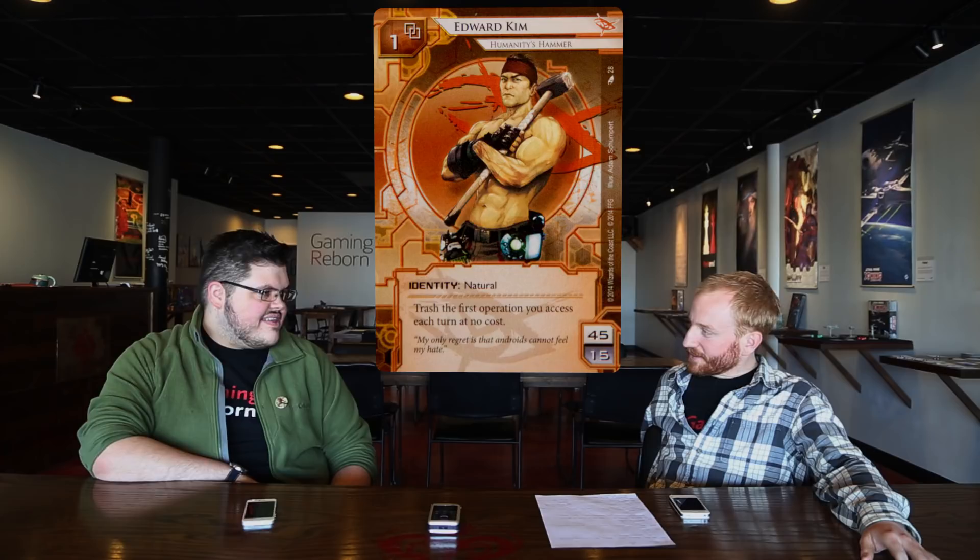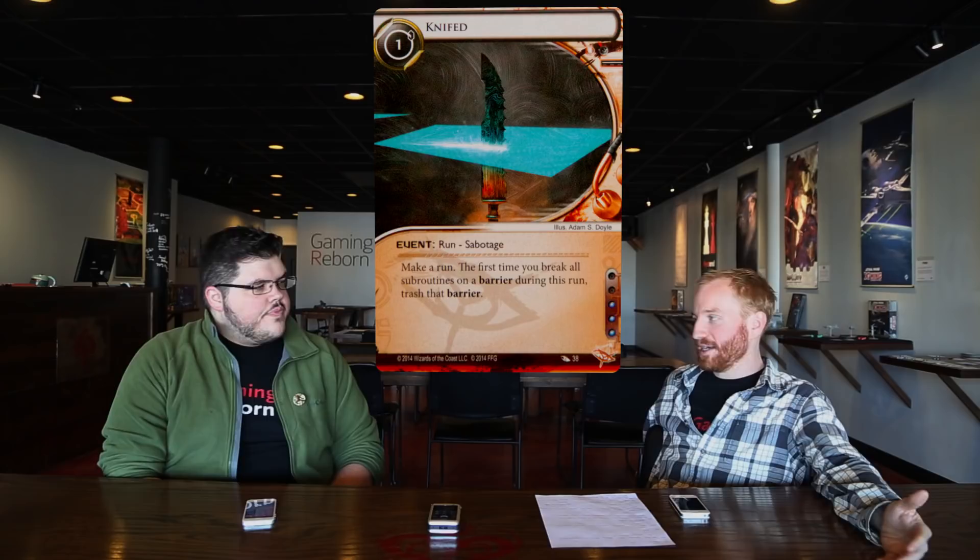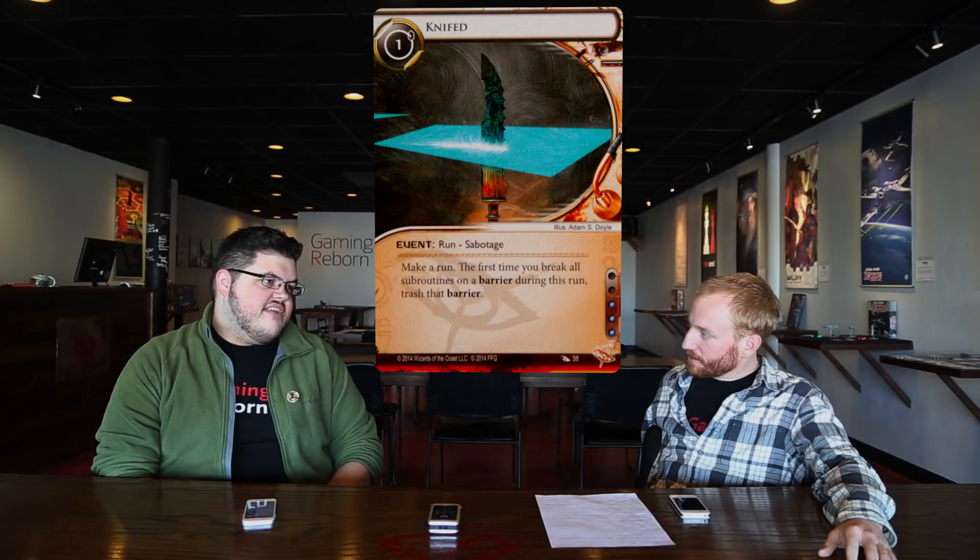Compared to a dedicated combo kill deck or a Scorched Earth deck, Ed Kim just sings. In this matchup it's like 'okay, I got rid of some economy, got rid of some Oversights.' Let's talk about the strength of barrier attacks during this game. Corroder is still a subpar breaker — it's the best we've got, but it's still pretty expensive against something like Curtain Wall, which we're seeing a lot more of now with Blue Sun. Maybe Knifed is the most important Cutlery event, especially in this Edward Kim deck.